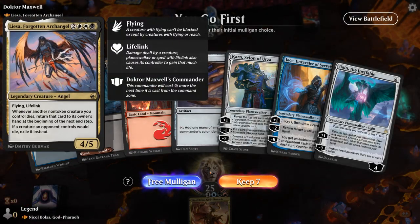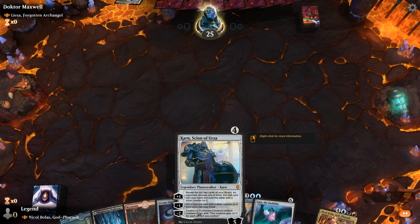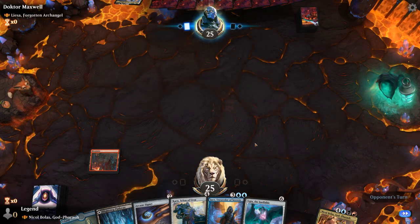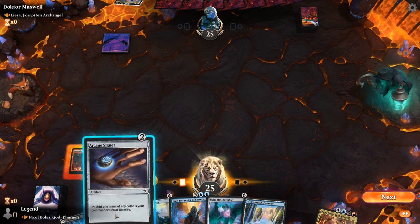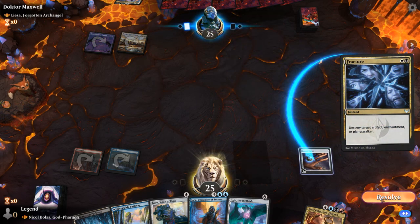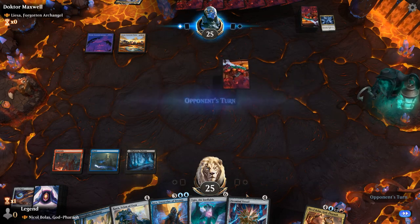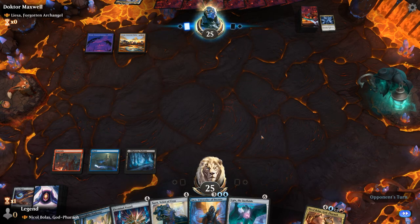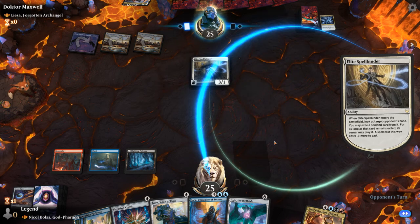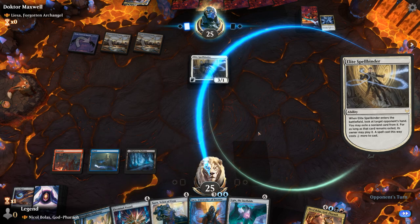Alright, we're on the play facing Elisa, Forgotten Archangel. My hand's pretty decent. Arcane Signet ramps out Karn, which helps find additional lands with the plus 1. Fracture is a good one — killing my Signet, although it could also have destroyed a Planeswalker. So I might go for a 4-drop, which might open up turn 5 Nicol Bolas, although Spellbinder might have something to say about it. It's good that we have two 4-drops so they can't punish my curve too much.